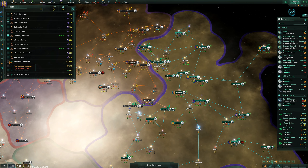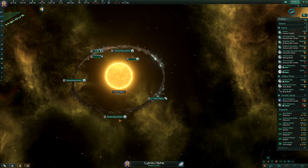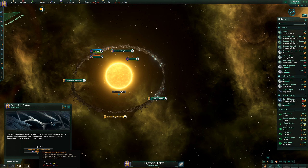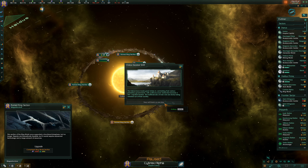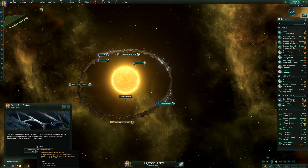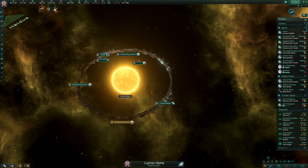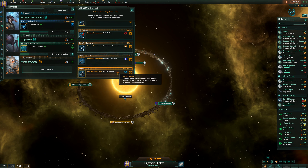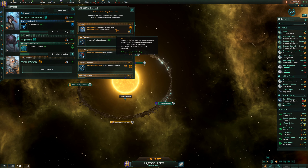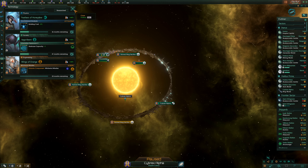Our economy is looking great at the moment. Let's go to Cybrex Alpha. We've got this part of the ring world going - this one we'll be able to do in a tiny amount of time. We're going to need to think about what we want to do with Cybrex Alpha as a whole. Research concluded and a new tradition is available. We'll do our technology first. Stormfire, autocannon, kinetic battery - let's go for some missiles actually, for a change.